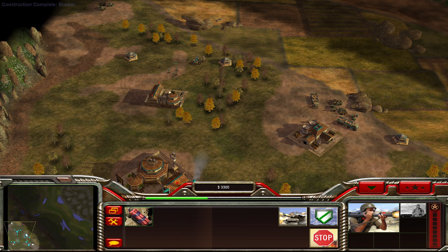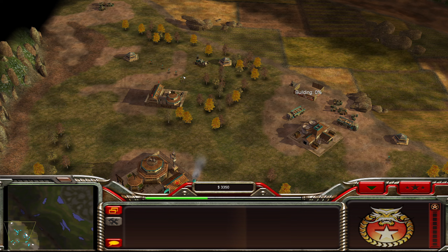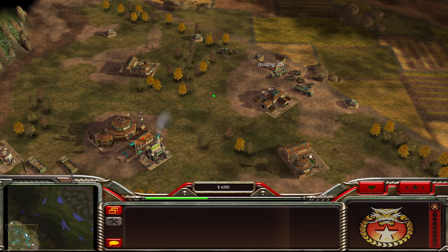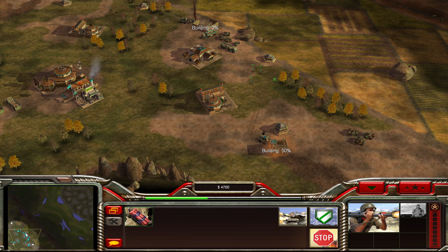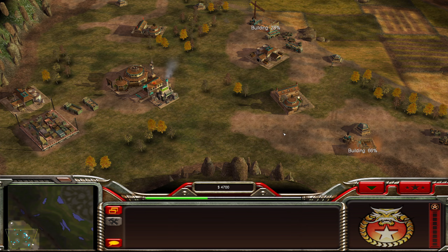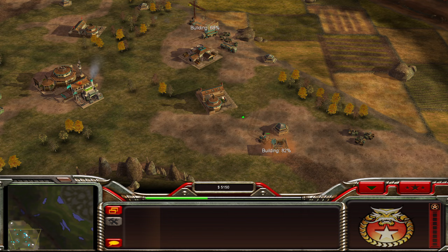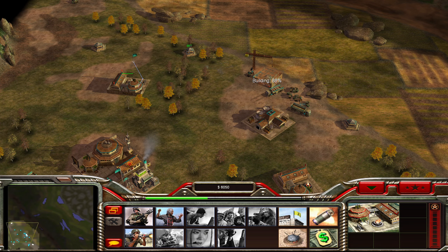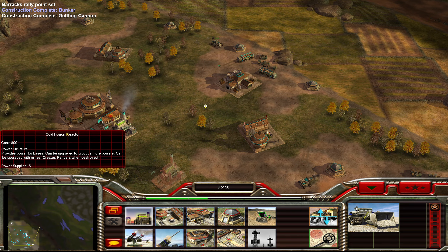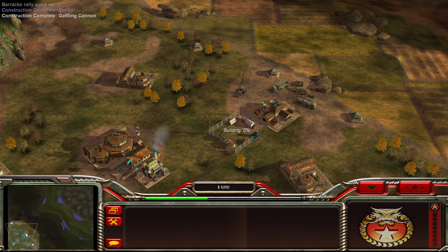Despite being the tank general, he actually has a decent variety of troops. We also need more power at one stage here — the bunkers don't really cost us anything, but the other stuff will. Let's just get a power plant here. This guy here is wedged in — that's how it should be.